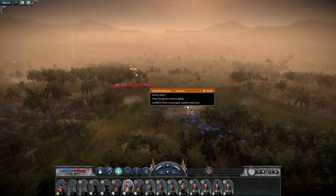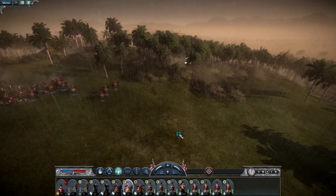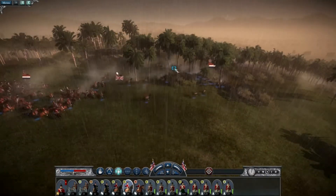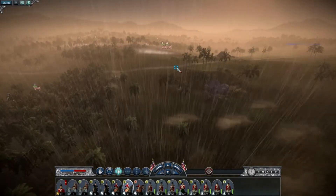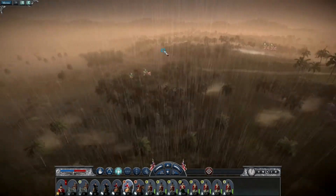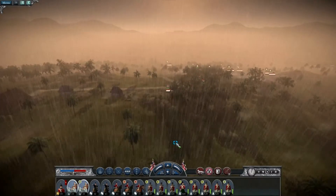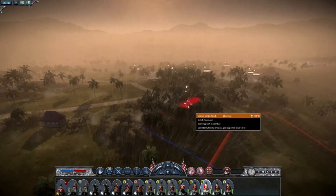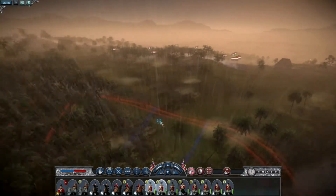We're getting shot at, so I'm going to try to squeeze this unit around here to charge. Boom - their morale should go pretty much all the way down. Let's get a quick overview: good units up there, looking pretty good overall. We've got our artillery down here. Setting up a defensive line.